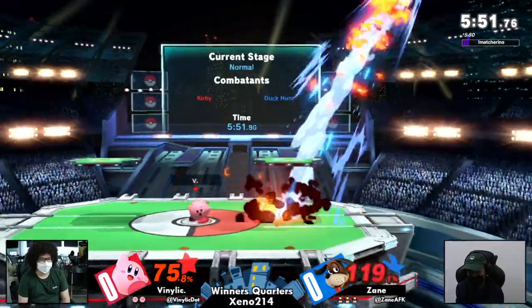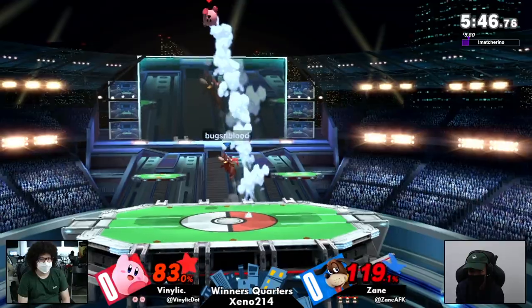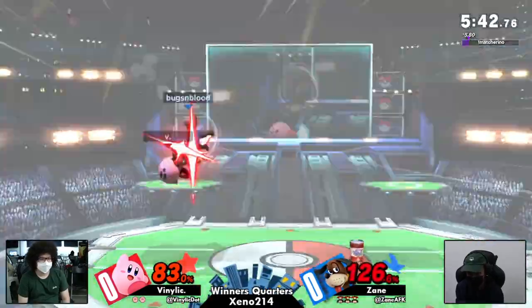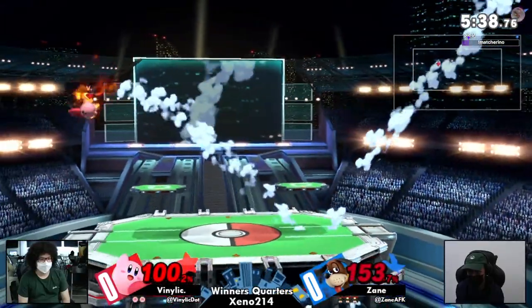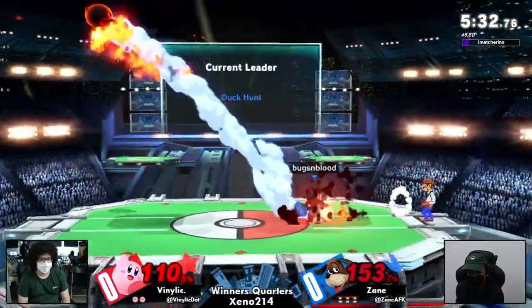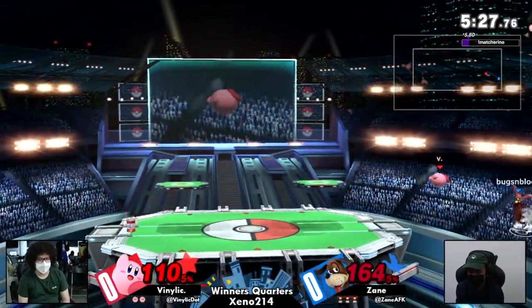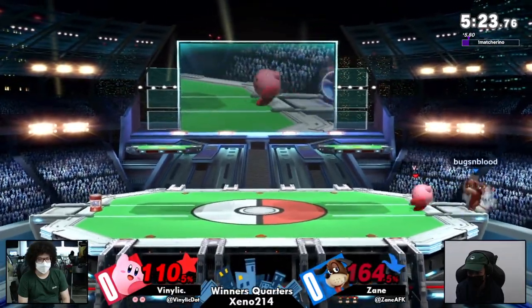At this stage of the game, Zane is looking pretty healthy — only at 119 on his first stock whereas Venilic is already eating about 83. Zane's at 153 now. And look — Bunel's coming in, hello everyone, I'm back! So Zane is up a stock right now, it seems.